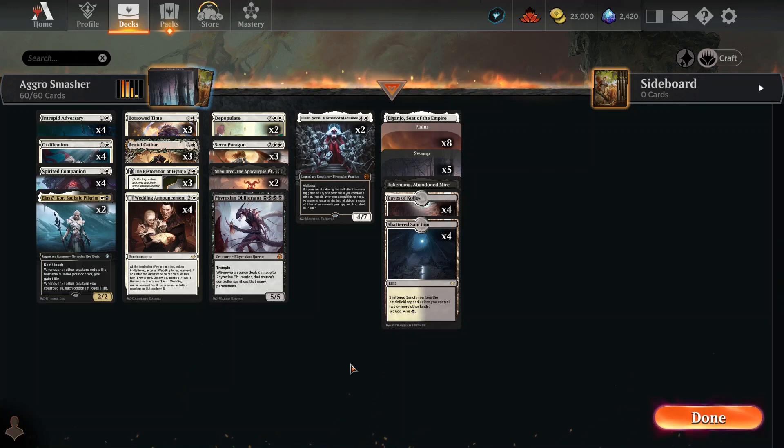Alright, so here we are with the Aggro Smasher, and it has been a fantastic deck. I ended up having an 83% win rate in general play. I killed Mono Red, Mono Black, and two Izzits. They came at me and I shut them down fast. I taught them what's what.